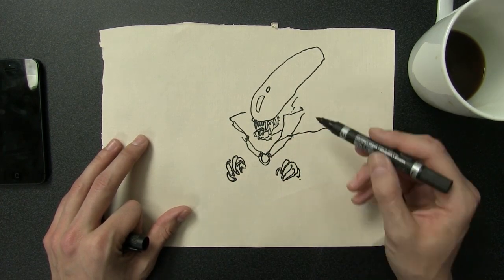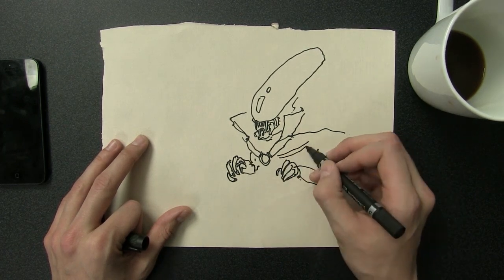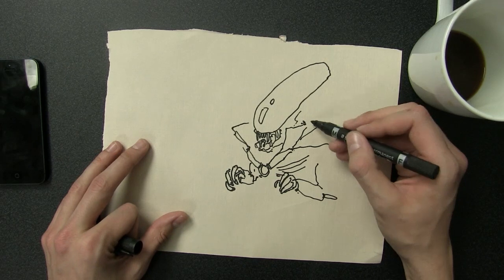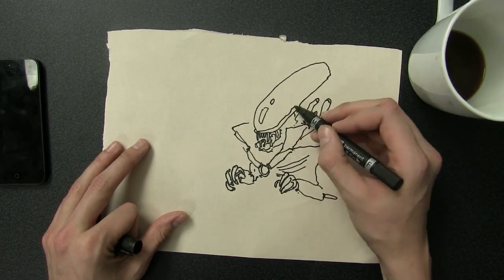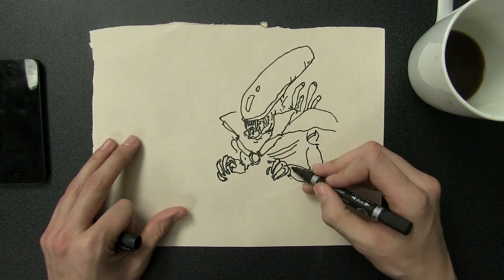So these are going to be guys in Halloween costumes, because we're going to get a little bit weird here. This is going to be Dracula Alien, which is slightly less ridiculous than some of the things that Kenner did with the action figures back in the 90s.